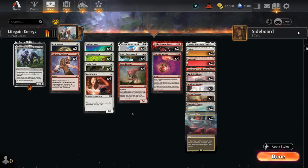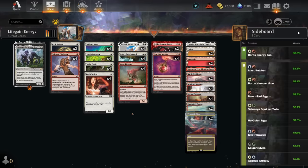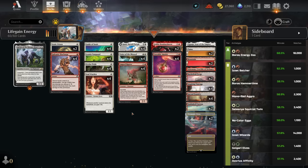Hello and welcome to another historic video. Today we're taking a look at the Red White Energy Life Gain deck, which according to the stats on Untapped is currently the archetype with the highest win rate in the format, so it's worth taking a closer look. This deck is made possible thanks to all the new additions from Modern Horizons 3, including all the energy cards as well as some of our cat synergies.